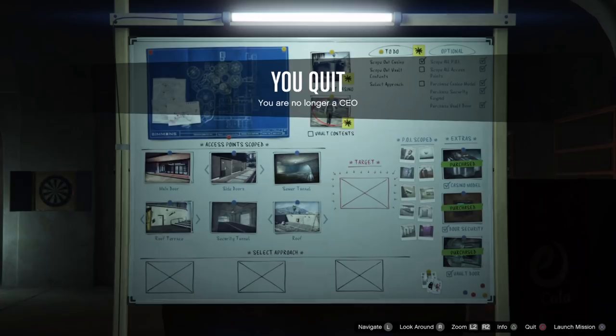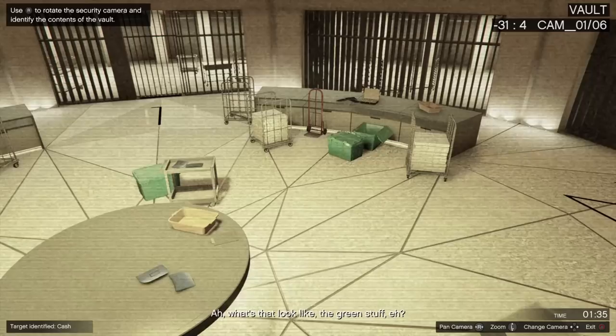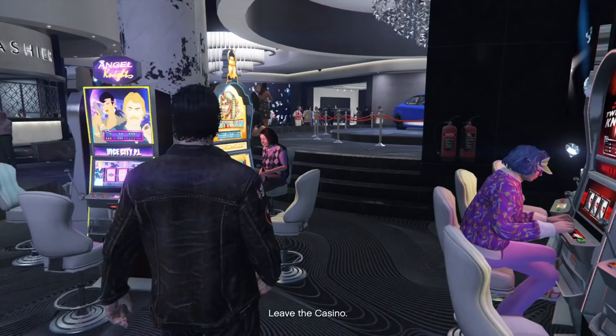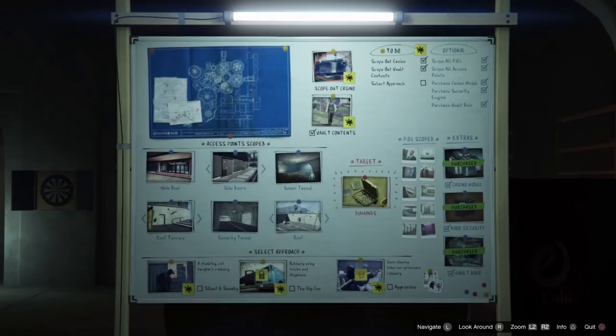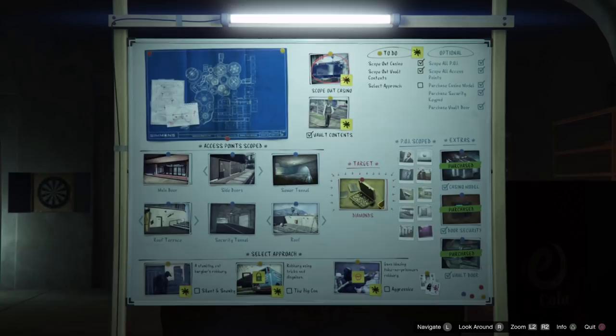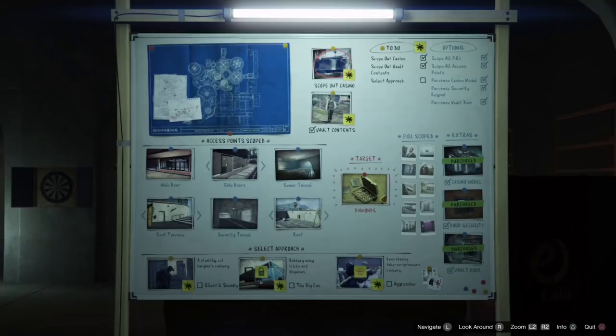First, do the heist and pay the $25,000. Then proceed to do the scope missions like normal and see what the loot is. If it's cash, call Lester and cancel the heist while you're still in the casino. Return to your arcade and start up a new heist again, paying the $25,000 again. The game will automatically give you a new target — you might get lucky and get diamonds. If you get the same target again, just cancel and repeat.